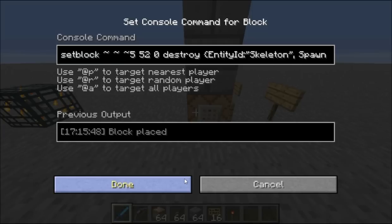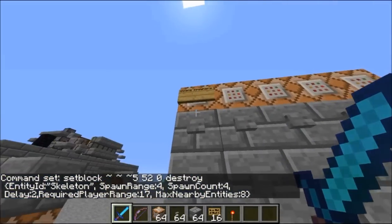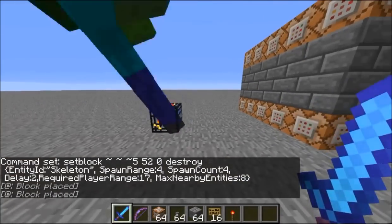And I'm currently working on that. I just replaced that with an air block there. You can make, really, any type of spawner, even for entities.